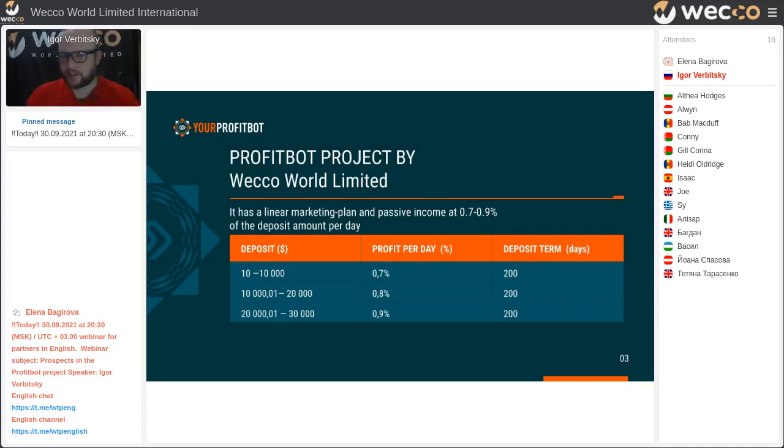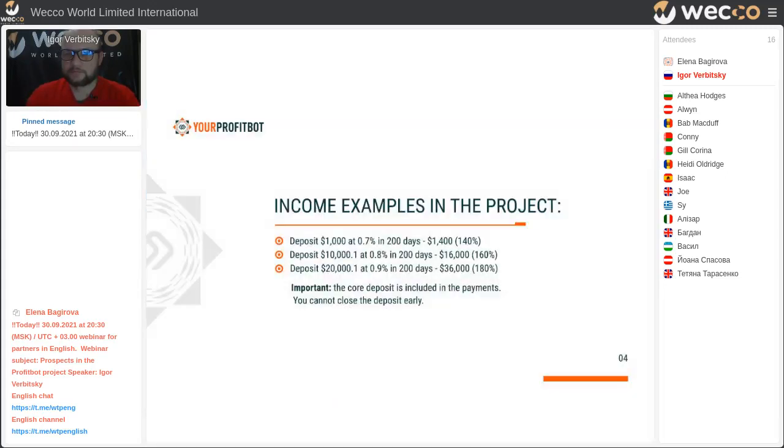Each tariff plan lets you receive income for 200 days. But when you add pieces of investment, for example every week, you can have 207 days total across all periods. Most of our partners start from the first tariff plan.